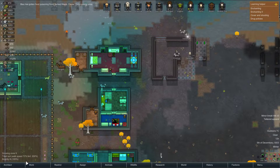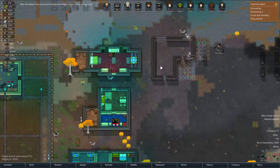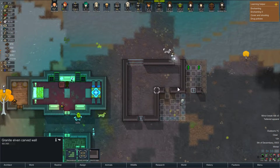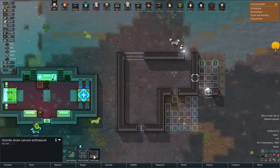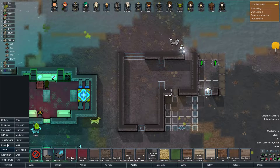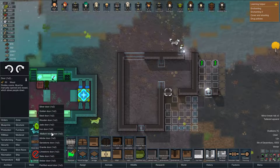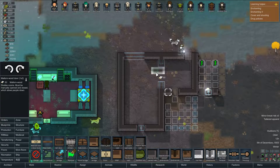Just trying to decide how I want to do this. Where's that one embrasure? That'll let air through. Now let's go with a door — we are just gonna go with a 1x2 door, gonna go with Maloran wood again.